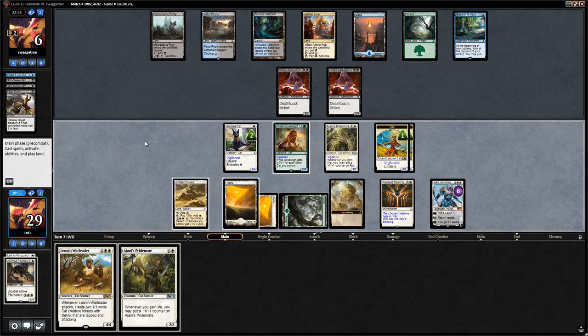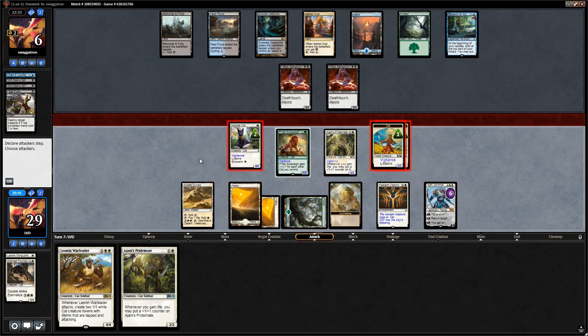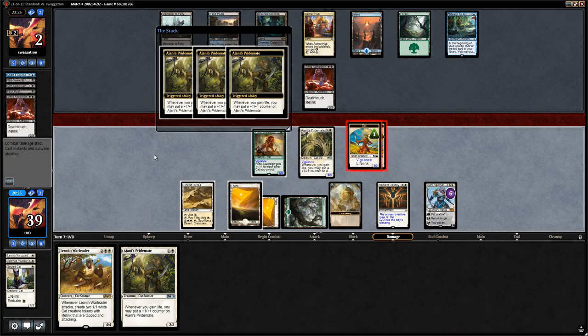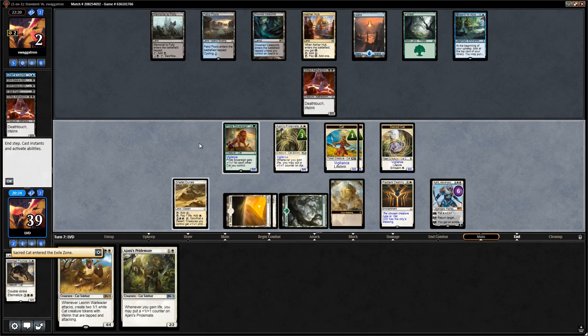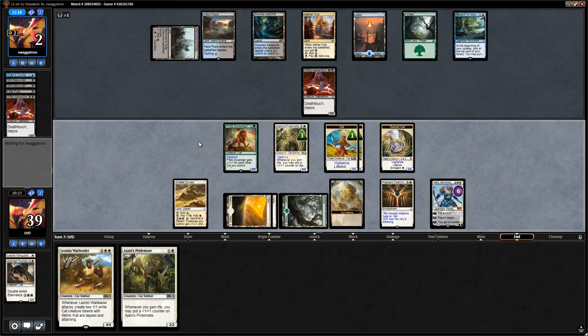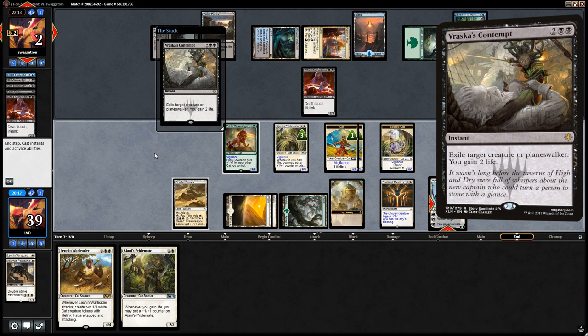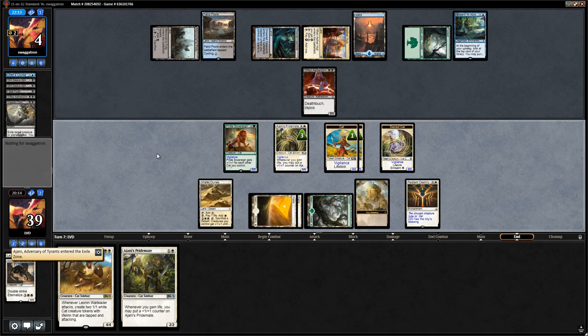We attack with all our tokens and Sacred Cat. Opponent's forced to block — Pridemate grows. End of turn we exert Pride Sovereign, and after we embalm Sacred Cat. Ajani is working his way toward ultimate range. Opponent uses 4 mana for Contempt on Ajani, but they gave us the opportunity to activate him first, so that's fine.